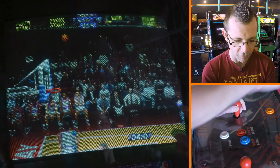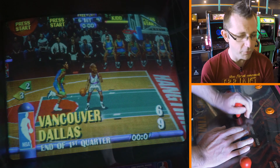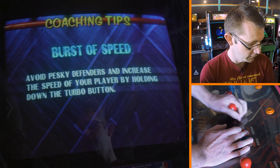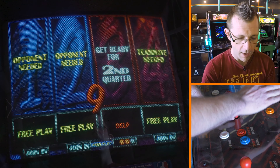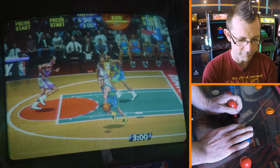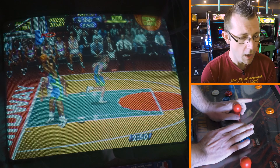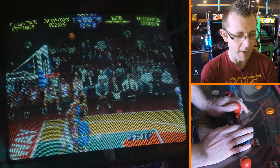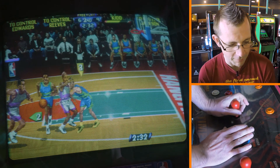If you would like to play as Mark Turmel, his code is T-U-R-M-E-L-L and the pin number is 0-3-2-2. If you play him in real life, I'm going to assume he remembers how to type in the code for himself. Tony Braxton is not in the game, but the stats for the Dallas Mavericks of the era are completely affected by Tony Braxton — if you don't know what I'm talking about, please Google it.